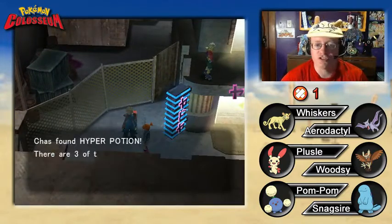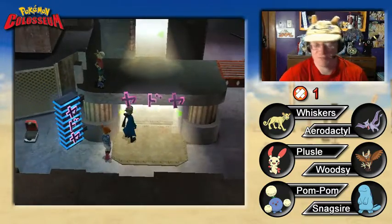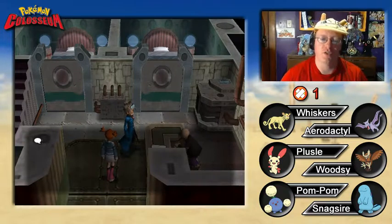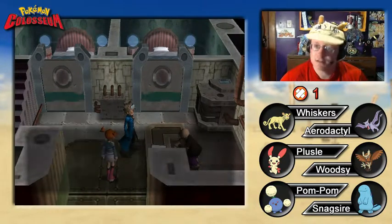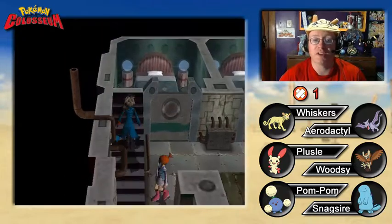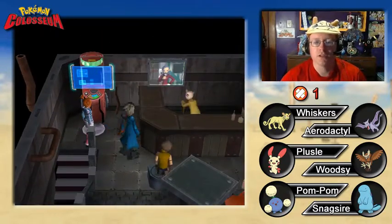We get ourselves three more hyper potions. What's going on in here? There's an underground hotel — 1,000 a night. We won't be staying just yet. My scratchy throat really helps with this old man's voice. Another Lady Venus news broadcast is starting up.